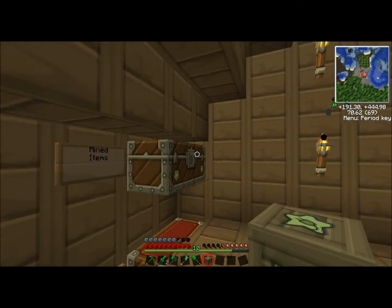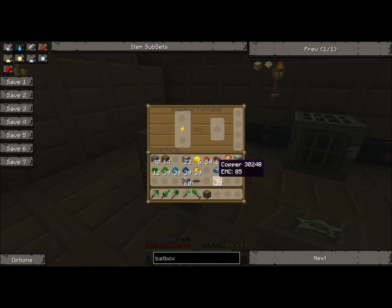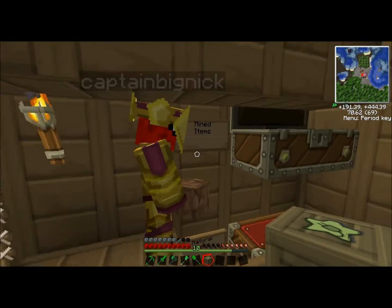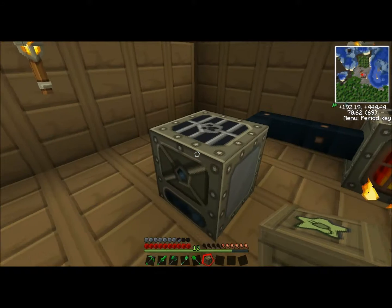I'm going to stick a tin ore in... Actually, Nick, did you smelt all of our copper? No. Do you know where the rest of the copper is? Do you have ore in your inventory? I have 11 copper, no ore. Okay, we must have smelted it all. Whatever, that's fine.